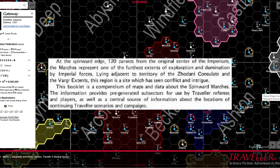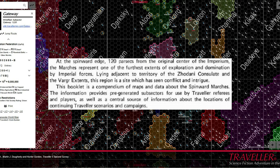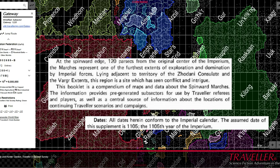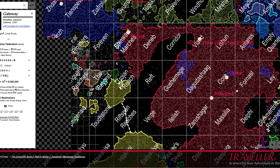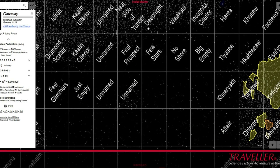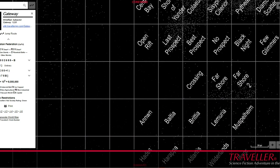We are introduced, in the introduction, to the Zhodani Consulate and the Vargr Extents, and the Spinward Marches represents a frontier of an Imperium whose centre lies about 120 parsecs away. The Imperium has a calendar, and we are looking at snapshot data for the year 1105. We meet the Darrians and the Sword Worlders, and we are introduced to the concept of library data, something that would shape the manner in which details of this background setting would be presented for years to come.